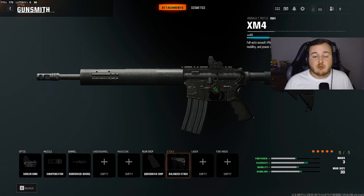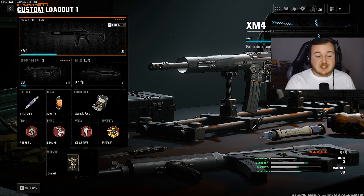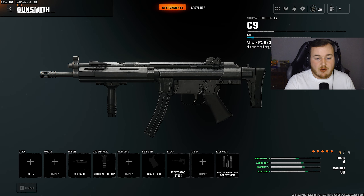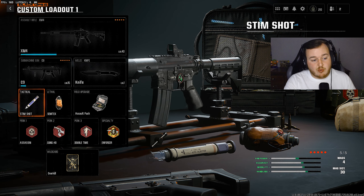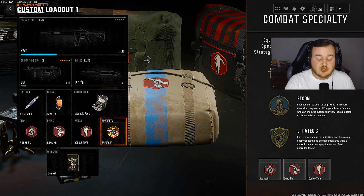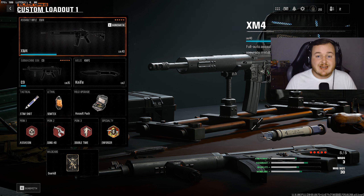I do think this is the best XM4 class setup right now. Maybe when we get more attachments it could change, but this is definitely the build you want to use. Here's the rest of my loadout from today's video. For my wildcard perk, I was using Overkill to have an extra primary - the MP5 C9 - so if I have to reload I can pull it out and be more aggressive. I have the knife, Stem Shots, Simtex, and the Assault Pack. For perk 1, Assassin. Perk 2, Gunko. Perk 3, Double Time. And for my specialty, with all these red perks, we have Enforcer - so every time we get a kill, we health regen faster and move a little bit faster until the next kill. Copy the build down, drop any high kill games, get a nuke, let me know in the comments. Thanks so much for watching - stay safe and I'll see you on the next one.